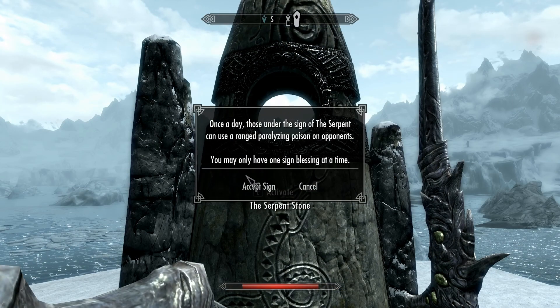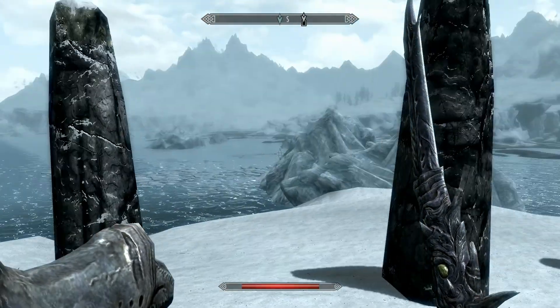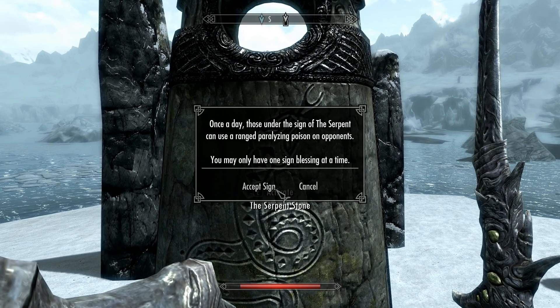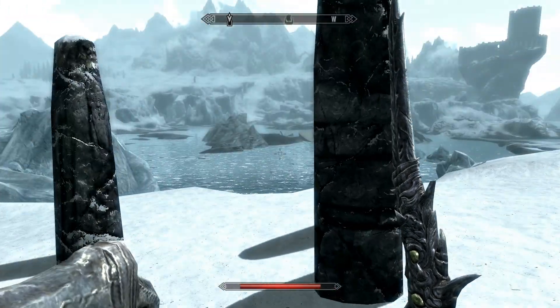Once you're there, there's also the Serpent Stone, which is one of the stones you can activate for passive bonuses. It actually procs a Paralyzed Poison that you can put on your weapon if you're ranged. I don't really use that since I'm melee, but if you're ranged, maybe that'll interest you.